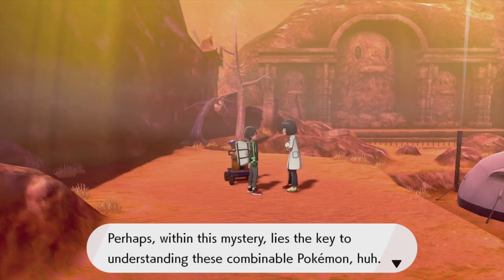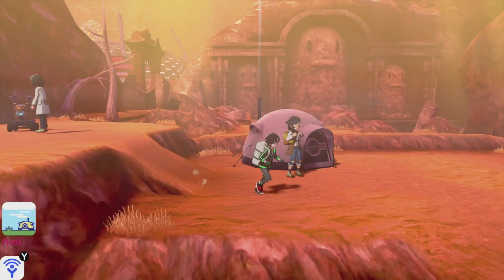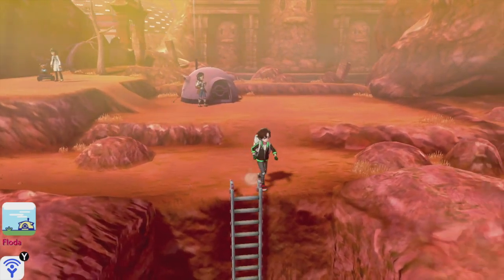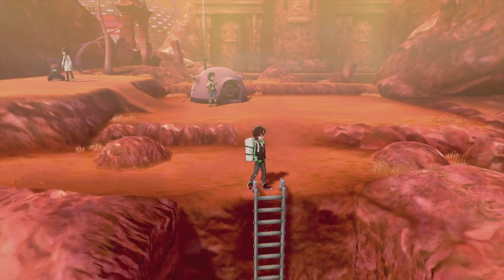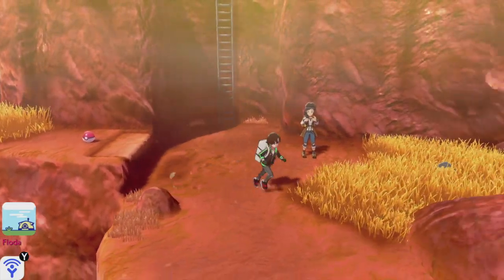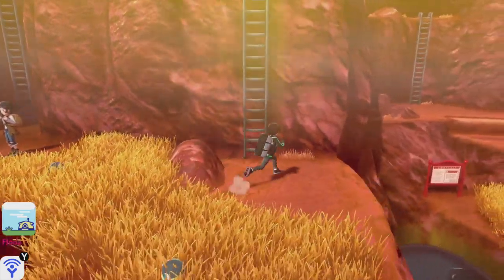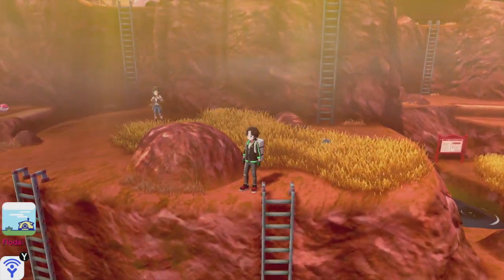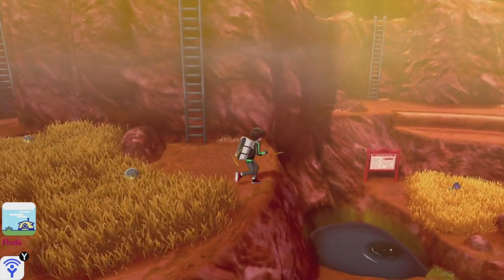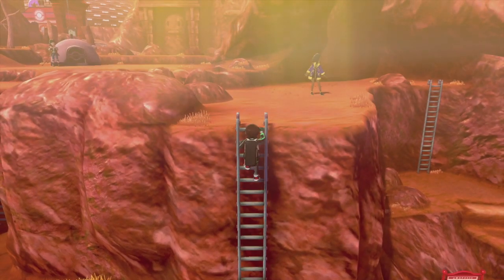Strangely, no matter which top and bottom you combine, they could be restored together. Perhaps within this mystery lies the key to understanding these combinable Pokemon. So this is the fossil restoration place! Let's continue on into the main area. I want to explore as much as possible and not miss any items. There seems to be a ladder over there that we might have to access from a different route.